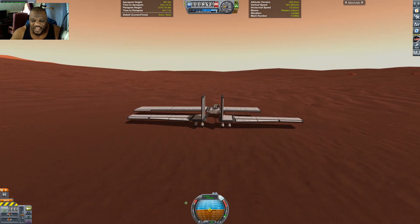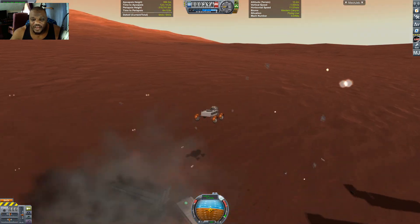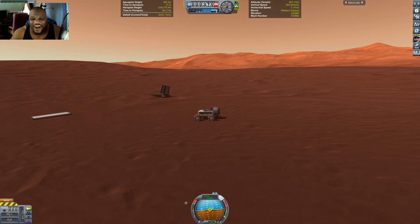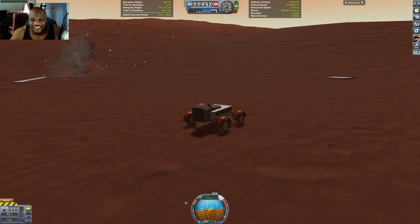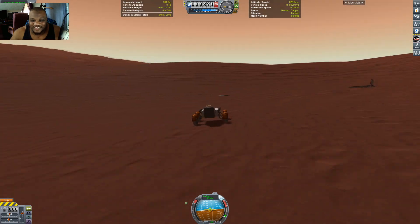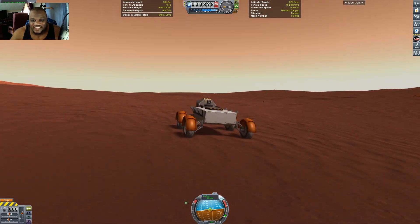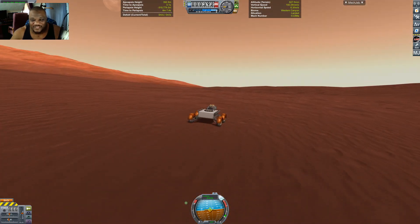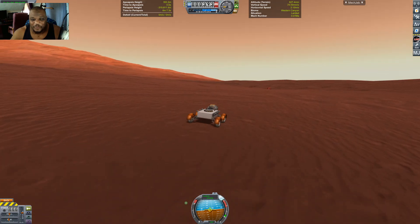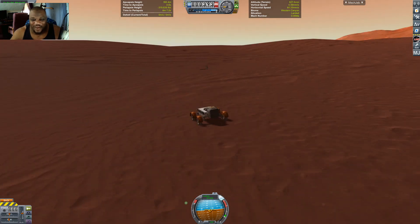And detach. No! Holy crap. Well, that destroyed our arm. Those arms are super fragile — that is super fragile. But we safely landed. I want to do it again and this time not lose my arm.